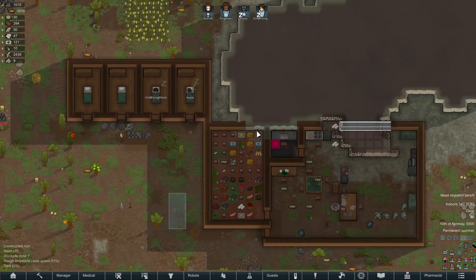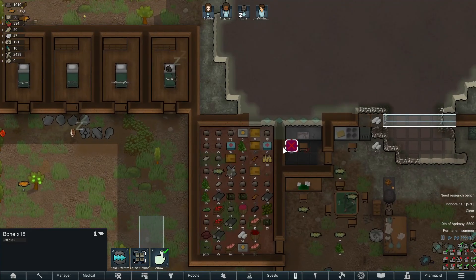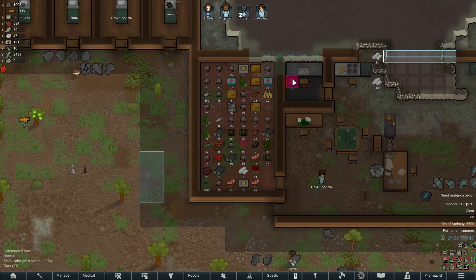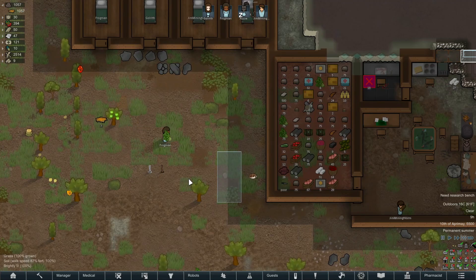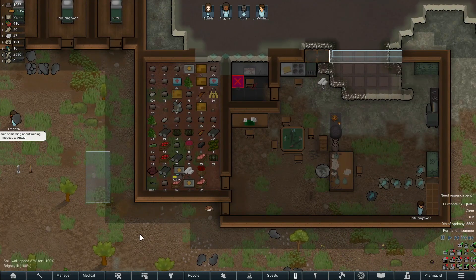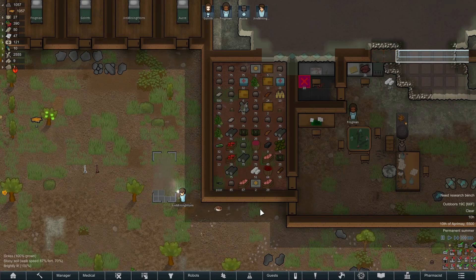We've got a lot of things to make - we need a latrine. What's happened here? I've got bones but bones don't exist - there's obviously no texture for it. So I might need to remove that mod again, which is unfortunate. I don't think I can make stuff out of bone, which is even worse, so I don't really want it dropping bones. We'll have to see if we can repair that.